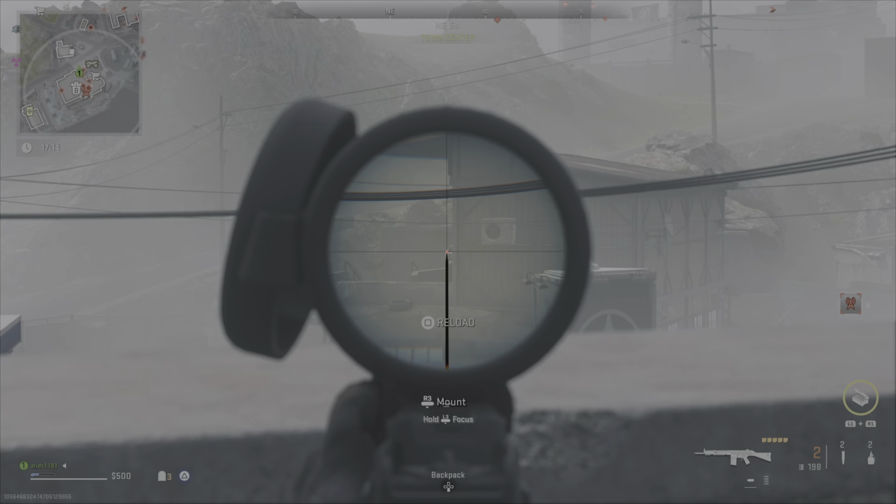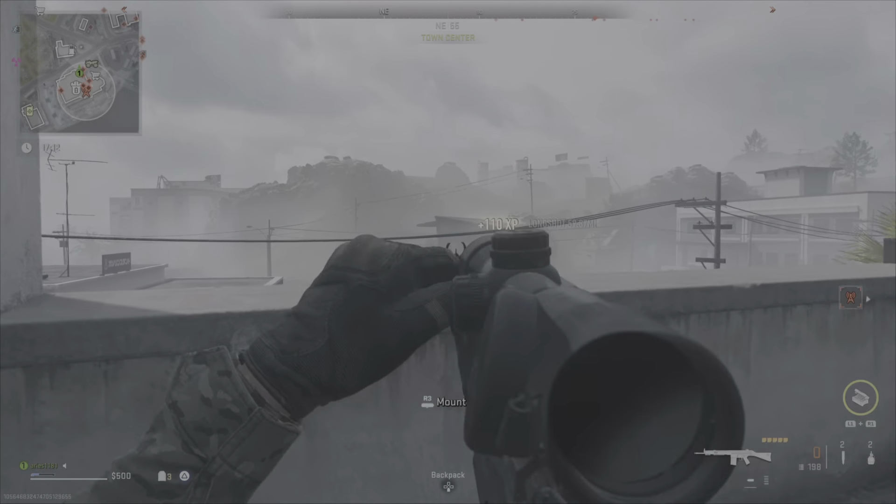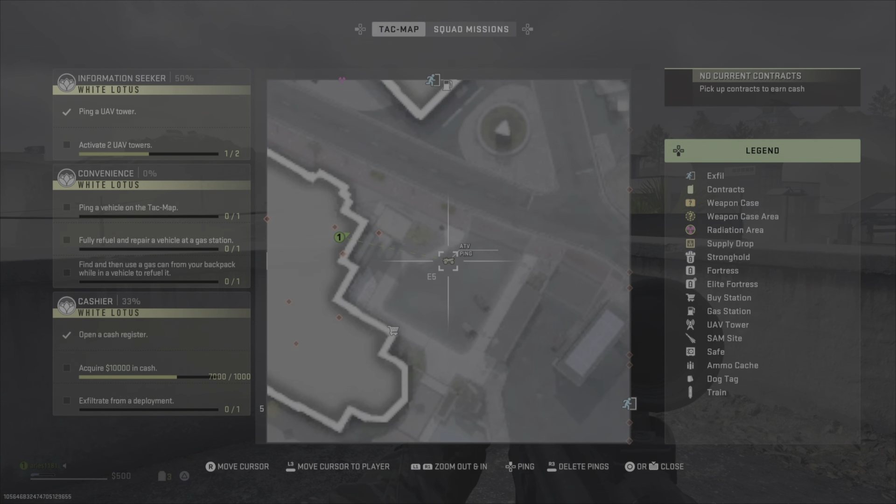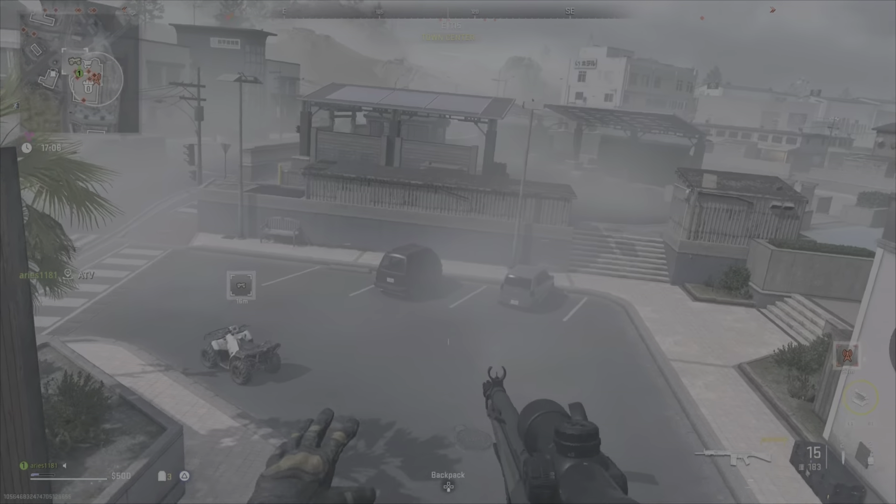This is going to be DMZ contract convenience. Hang out a vehicle on your map, refuel it at a gas station, and then refuel it with a gas can from your backpack.